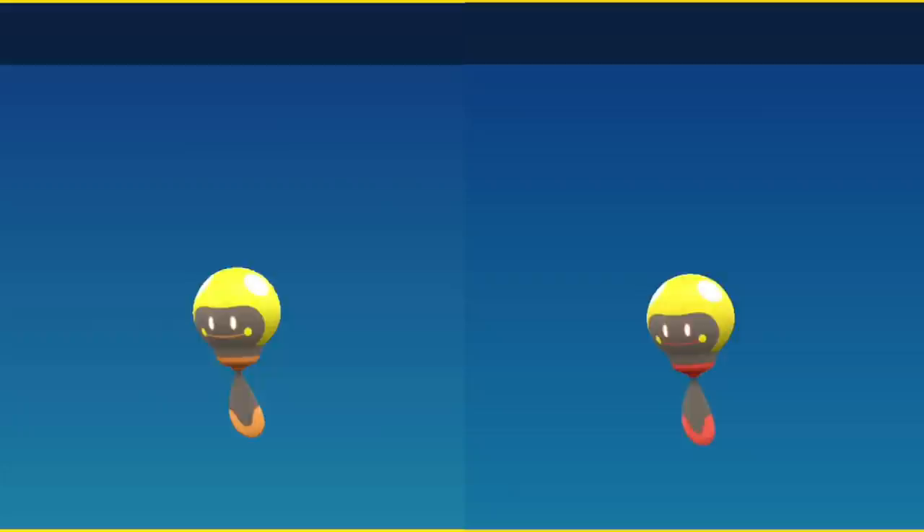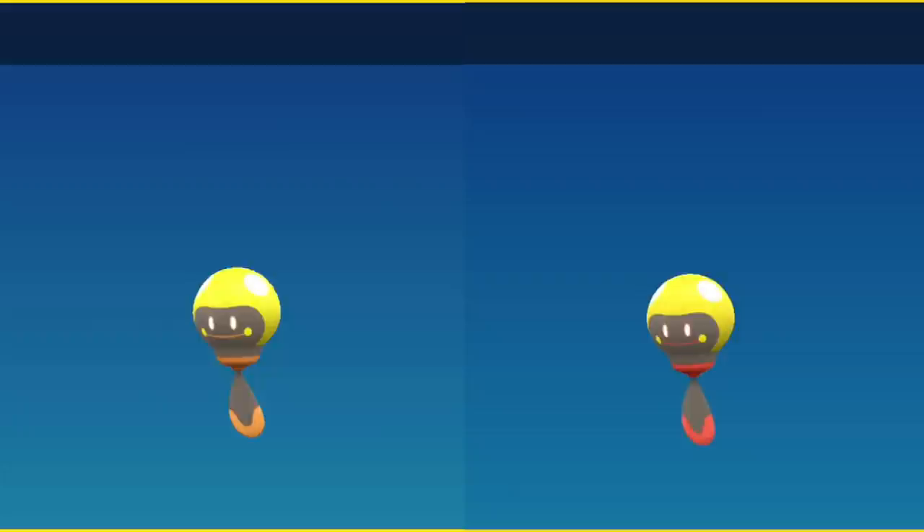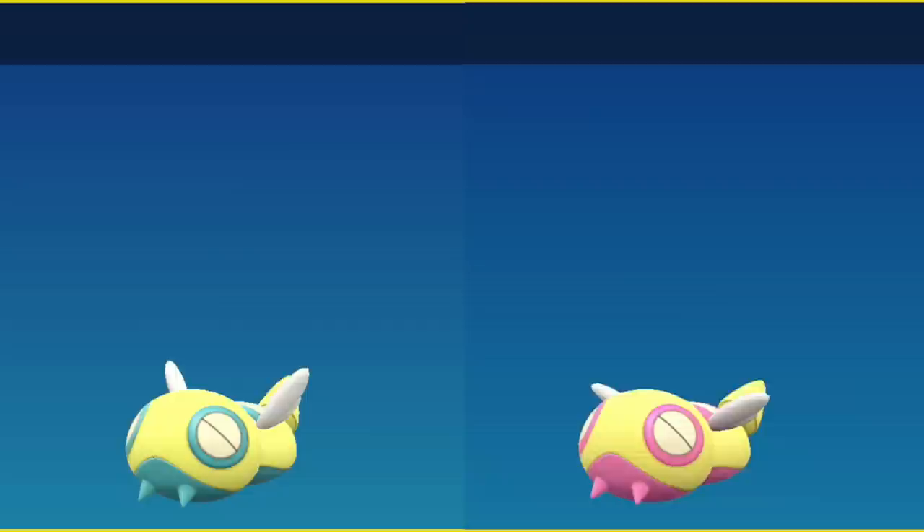Bellibolt is very noticeable. Wattrel is sort of a subtle change — the top of its head instead of being completely desaturated has a slightly purple color to it. That extends for its evolution Kilowattrel as well. For Dunsparce, all of the blue parts of its body become pink. That remains true for Dudunsparce as well, and also for Dudunsparce's three-segment form.